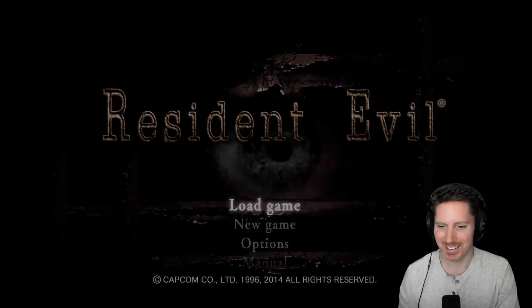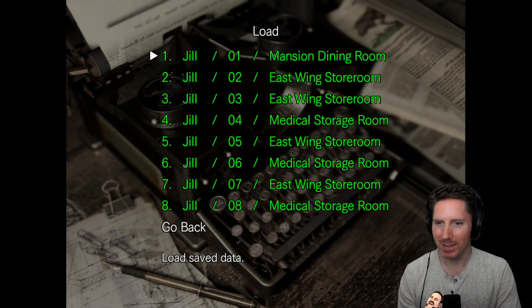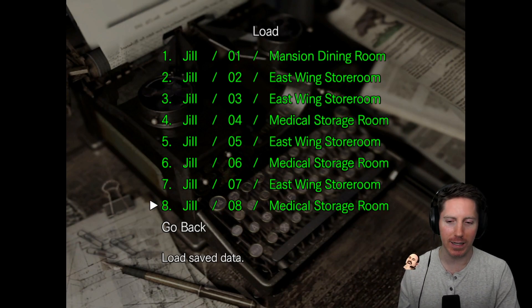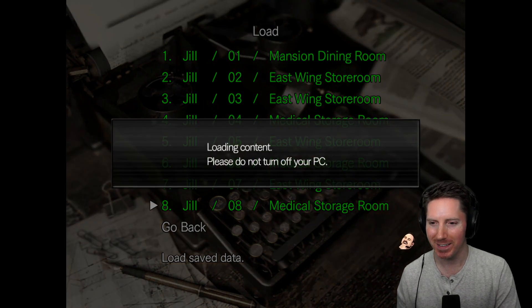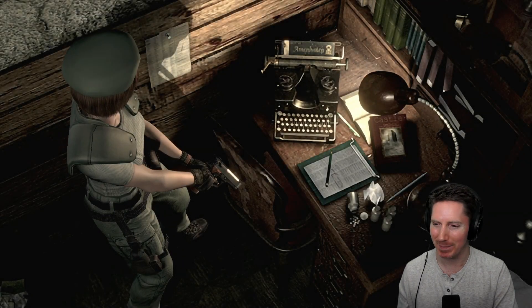All right, let's do this. We have a whole bunch of saves — number eight in the medical storage room. 'Fight your fears and survive.' I like that they put that there.